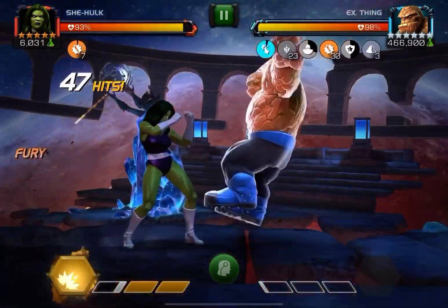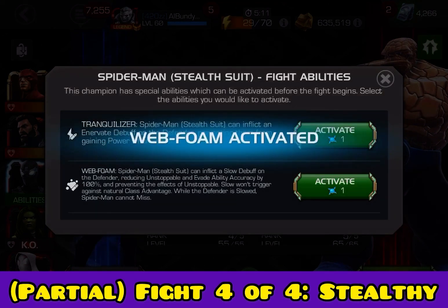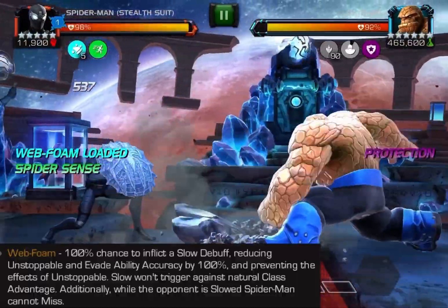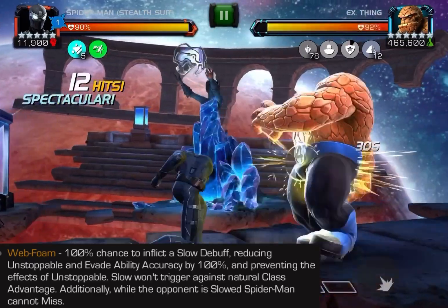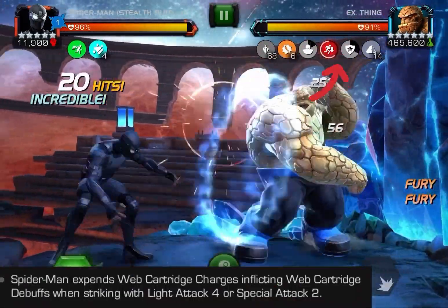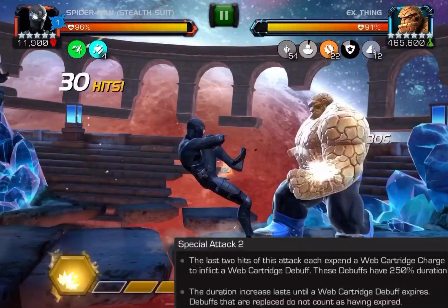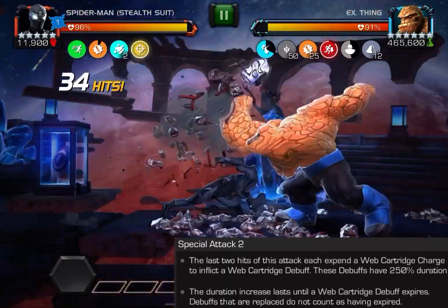The fourth one I'm going to show against Thing, before moving on to the Champion and his unstoppable from the current boss fights — I'm going to use Stealthy. On the pre-fight, I am activating that web foam. You must activate that web foam before the fight or this is not going to work out. The quickest way to activate the slow debuff with Stealthy, especially at the beginning of a fight, is by ending the combo with the light — we saw the charge get consumed. I'm working my way up to an S2 because it gives a much, much longer slow debuff — actually about a 250% duration.